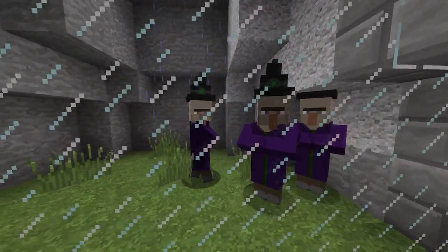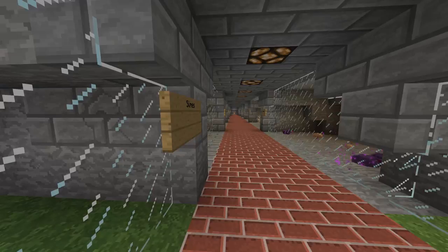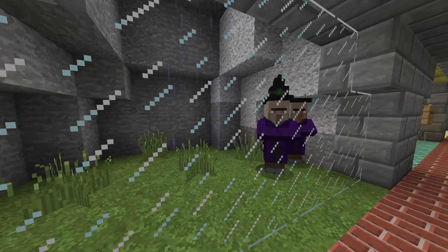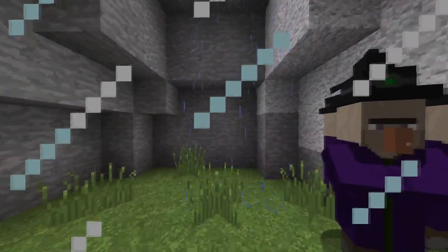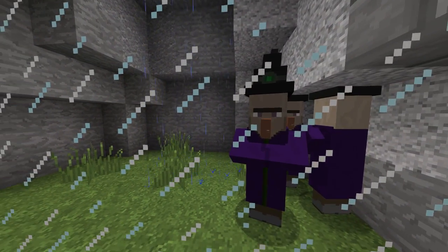Over here we got witches. These spawn just like other mobs — like creepers, skeletons, and zombies — at night. They also spawn in witch huts. They have some crazy potions they can throw at you; definitely a hard mob to deal with. You want to be careful of these guys.